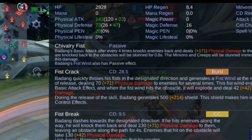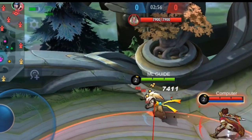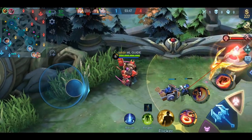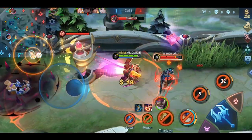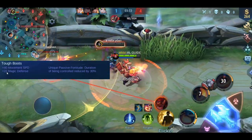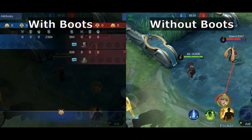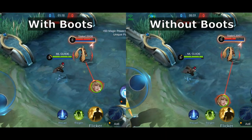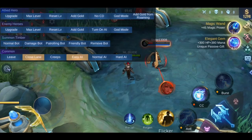So from this item alone you can get up to 47 physical defense, which is not bad for boots alone. This item is usually built for tanks or fighters. Build it when your enemies have more physical than magical damage. If it's the other way around, you should build Tough Boots — you get plus 22 magic defense from them. The effect is a little different though; it's called Fortitude and reduces the duration of CC effects by 30%.